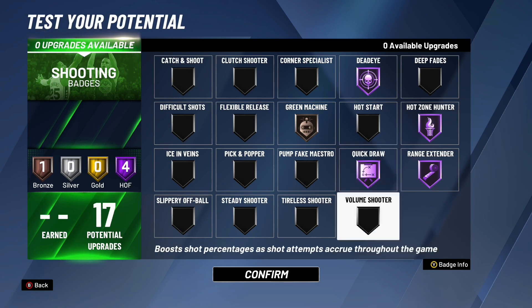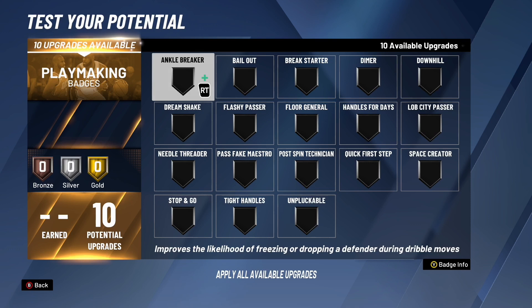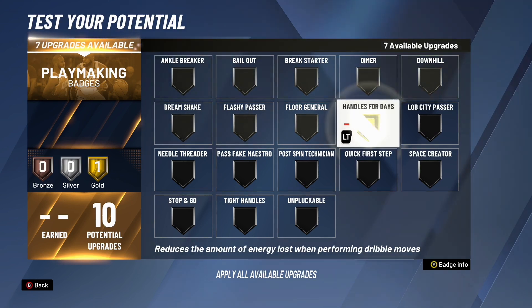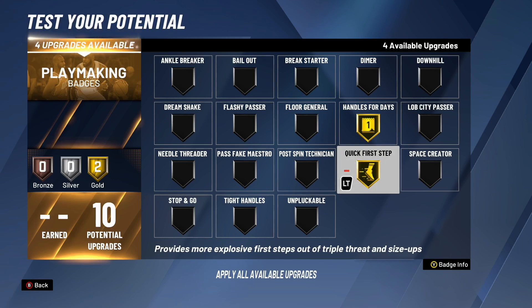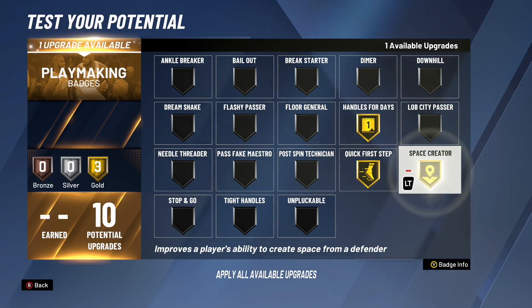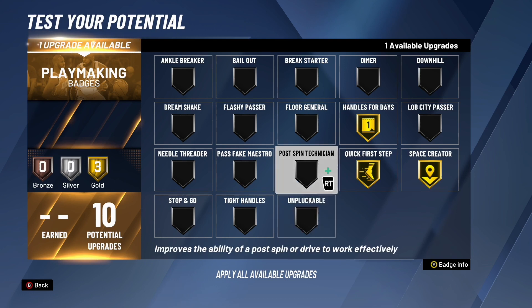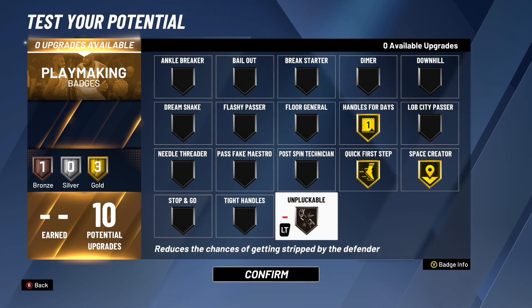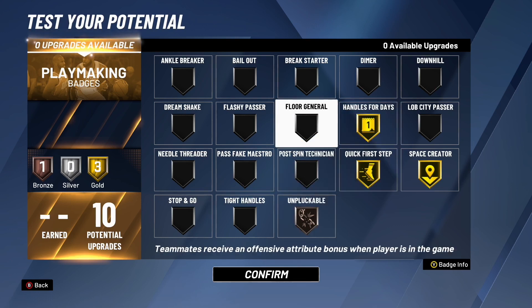Moving on to playmaking badges: you only have 10 playmaking badges, so you do have to compromise. I recommend Gold Handles for Days and Gold Quick First Step — these two badges have to be on gold. With four upgrades left, especially if you're ISO-ing with this build, you need Space Creator on gold. With one upgrade left, I would just do Bronze Unpluckable. Ten upgrades isn't the most for playmaking badges, but this is what I would do personally — you can change the badges up if you prefer.